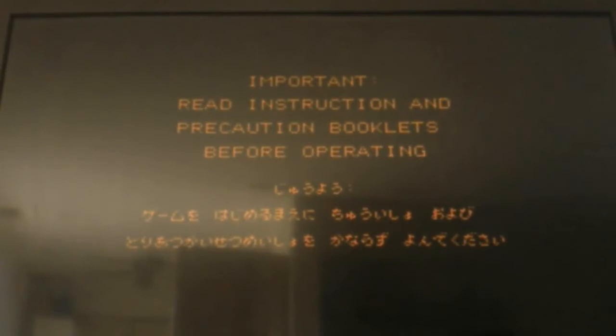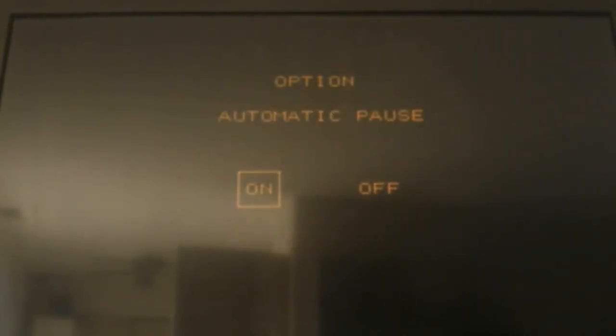When you get to these screens you have to hit Circle to bypass the screen. Hit Circle again. With the option of automatic pause, I'll say no to that.